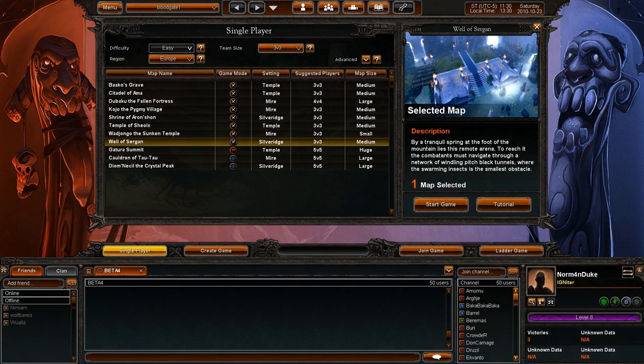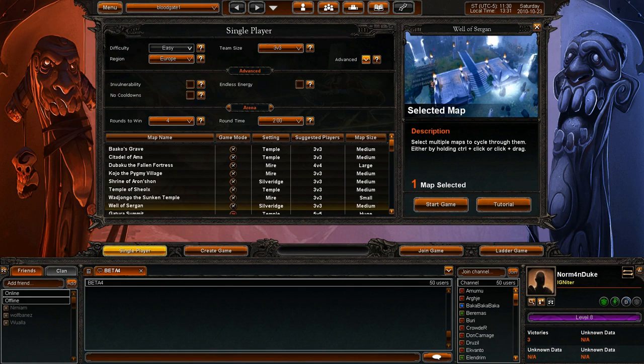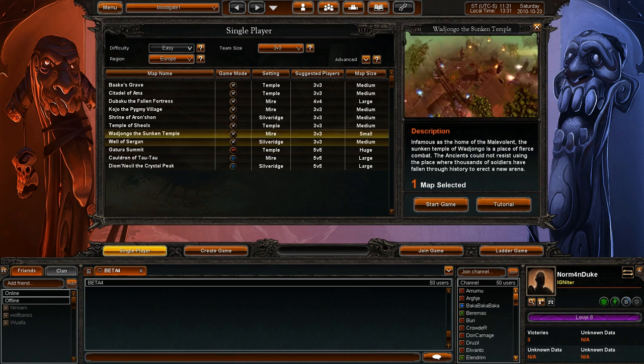This one looks fine. I cannot change the difficulty. Team size, as you can see, goes up to 5 vs. 5, which is currently 3 vs. 3. There are some advanced options — for example, I can be invulnerable, I can run no cooldowns on my abilities, and Black Energy, and the like. But I will use just standard settings.